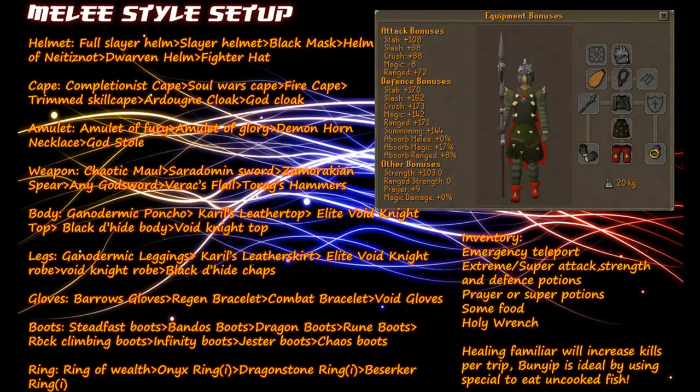For magic or ranged styles you'll have to explore elsewhere to find the best armour or setup. We'll be looking at the best crush weapons and the best magic defence setup whilst using Protect from Missiles. For the helmet you either want a full slayer helmet, slayer helmet, black mask, helmet of Neitiznot, dwarven helmet, or fighter hat.